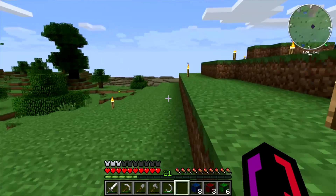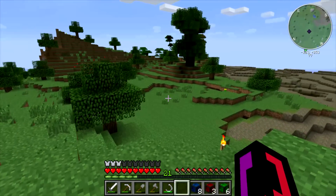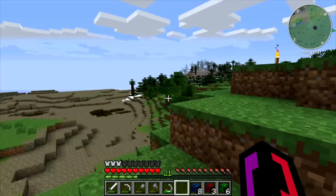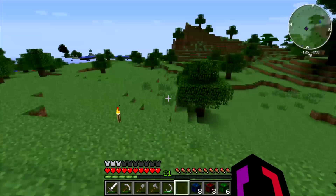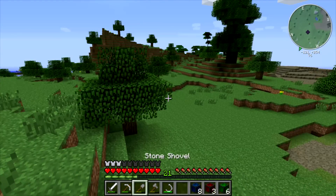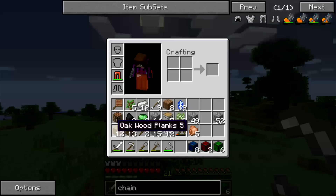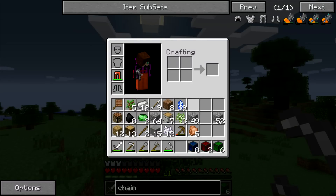I'm kind of waiting for the stone to finish cooking because I want to start building out some pathways. We'll go over a little bit of the mod pack stuff. This version of the mod pack adds Red Power back in as well as a ton of other item mods.